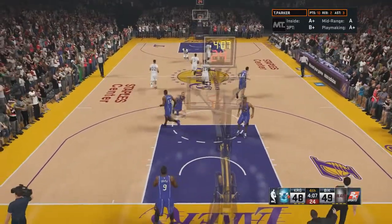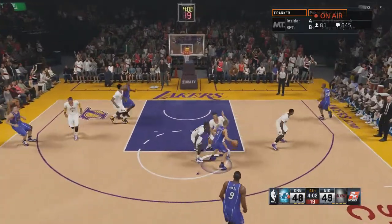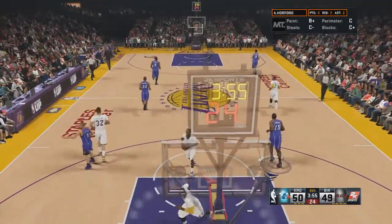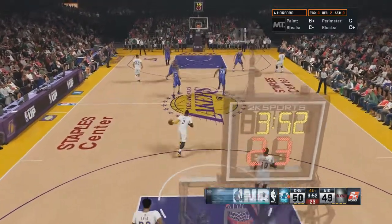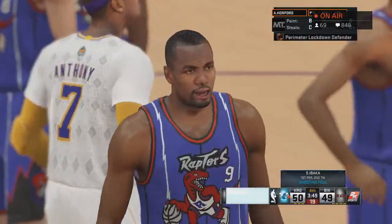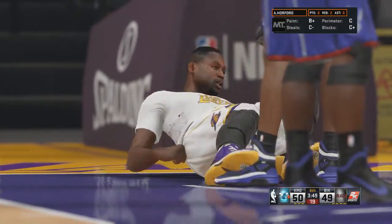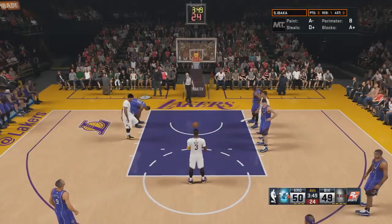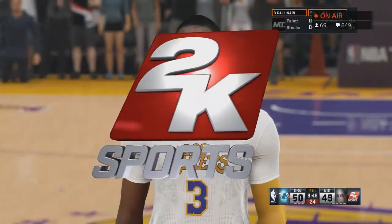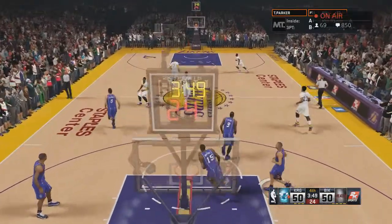He makes the second free throw — now I'm down by one. Let's pass it to Tony. In this game I was doing really well with Tony Parker, I think I only missed one shot with him. Tony makes the shot — very clutch! It's 50 to 49. Wade drives in again, another foul — he makes both free throws. It's 50 to 50.